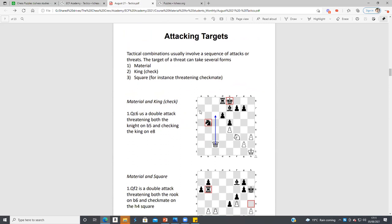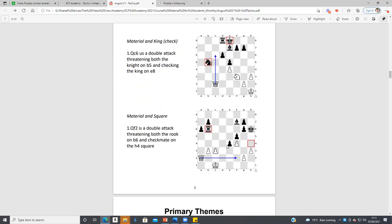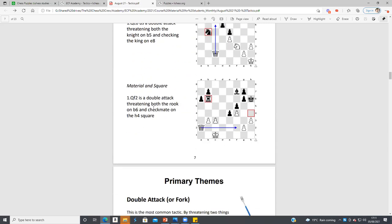One of the other things is you just need to attack targets in your opponent's position, look out for hanging pieces, and consider candidate moves. Here, Queen c6 wins the knight because it's a hanging piece. For this one, looking at material and a square, you can threaten checkmate and the rook — that's a fork or a double attack.